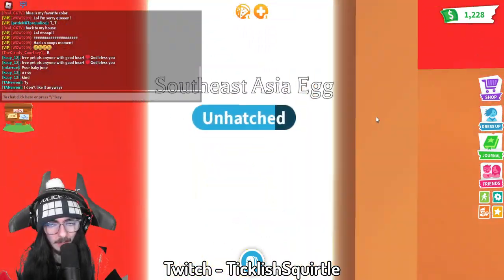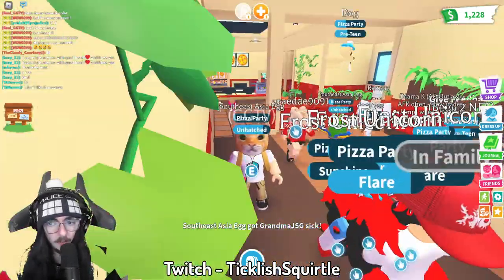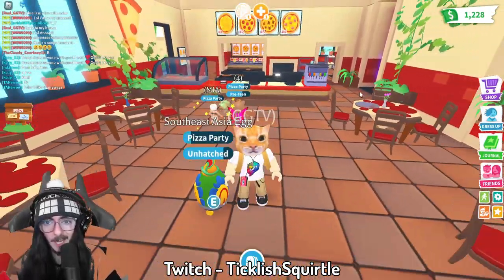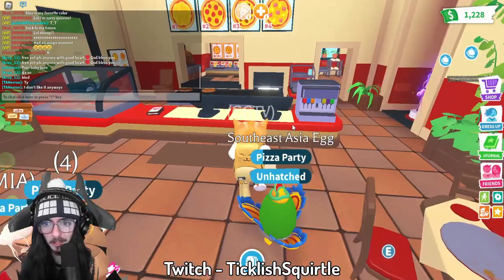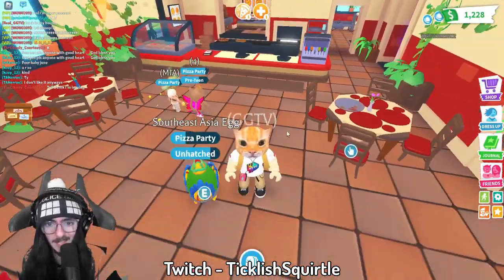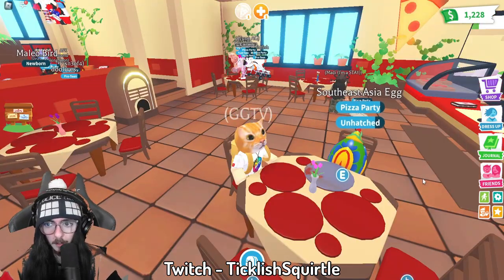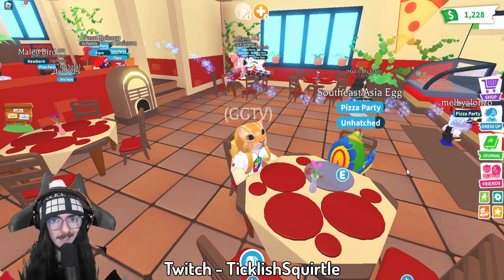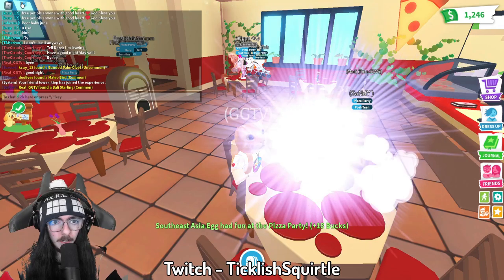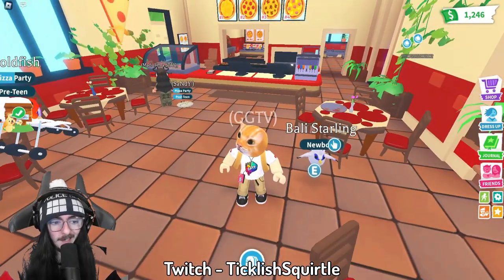Here we are at what I believe is going to be the last task for this egg. This is like a brand new thing — I have not played Adopt Me in like an entire year, so a lot has changed. They've got a salon now and a pizza place where I think you can actually make money by working. Hopefully this is the last task. Let's see what we're gonna get — and we got a common. Oh man, on to the next egg.